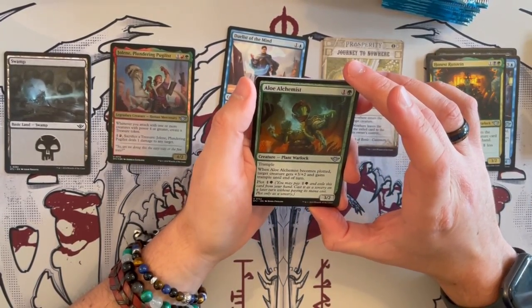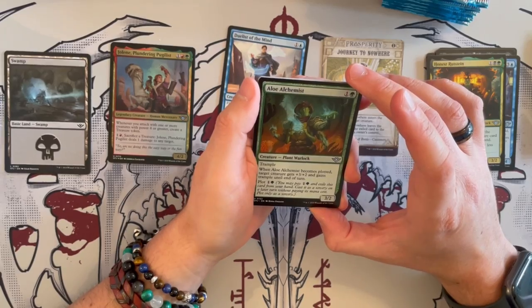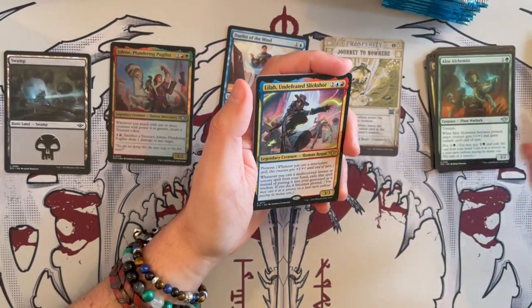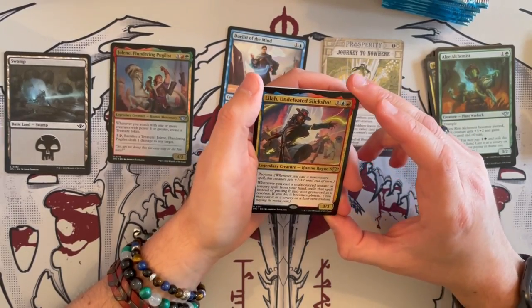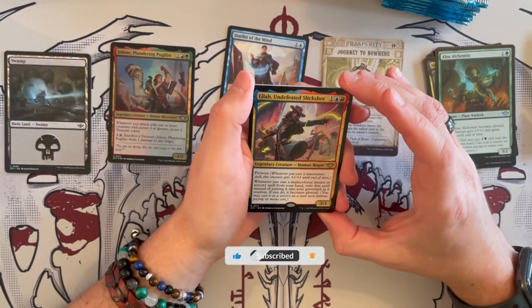Alchemist is a 3/2 Plant Warlock with trample. When it becomes plotted, target creature gets plus 3, plus 2 and gains trample until end of turn, allowing you to buff stuff for the cost. I think that's not too bad, but it is quite situational. Still, you get a decent body and I think it's quite decent.